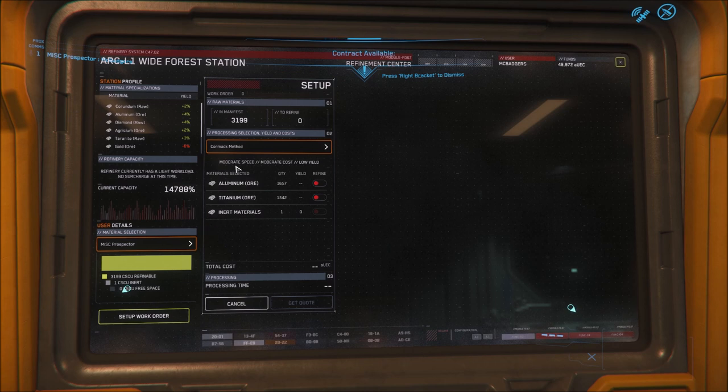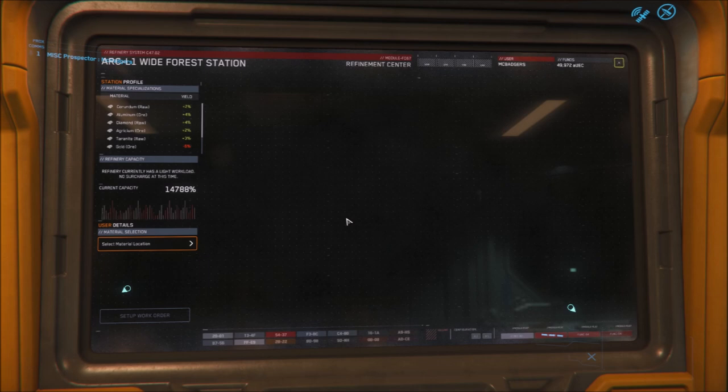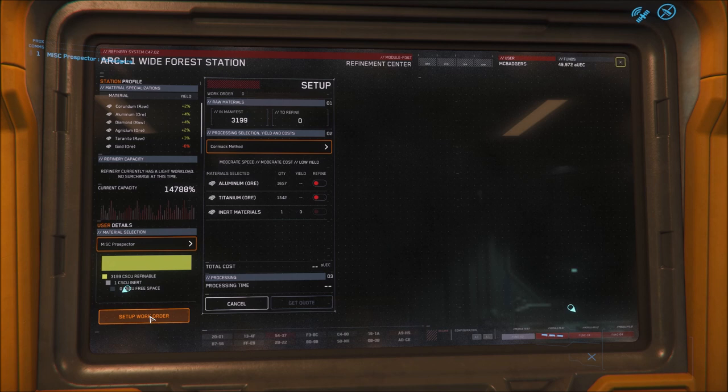At the refining UI, the basic process starts at the bottom left where you select where the ore you want to refine is held. Select your ship or buggy and hit 'set up work order,' then select which ores you want to refine. Any ores you don't select will be wasted once the work order starts, so make sure you select everything you want to keep. It will warn you when moving forward that unselected ores will be wasted — whether that's a bug or intended gameplay isn't fully clear yet.